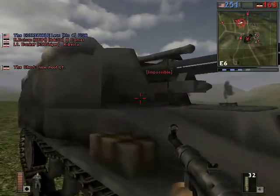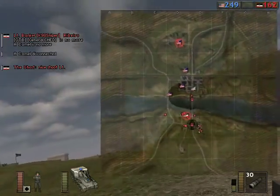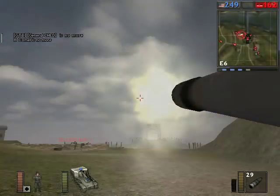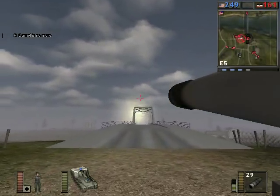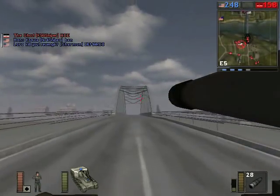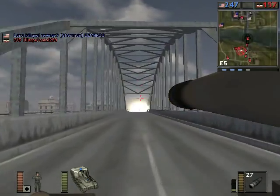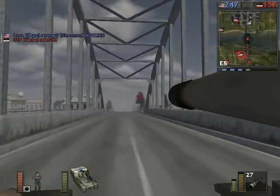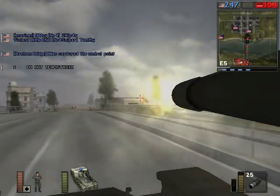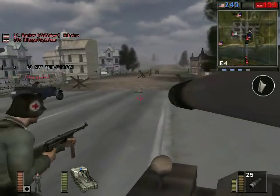Once again the Germans have no flags to spawn at other than the main base, so we've got to spawn at the main and try going over one of the bridges. For the Axis it's looking really bad — we're continuing to bleed tickets. But if you play as Axis and for whatever reason you don't get a good foothold on the other side, you really have to persevere and keep attempting over and over again. Gradually the allied defenses will start to crumble as they spread their ranks and aren't as determined to keep their landmine defenses set up.